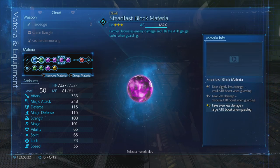Various support materia including: Refocus for the limit break, Steadfast Block, ATB Stagger, ATB Boost, First Strike, Fire, and Healing materia just in case.